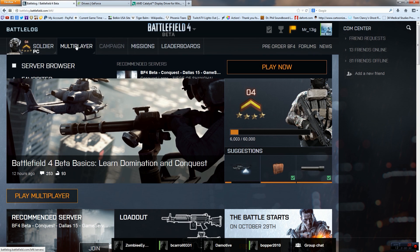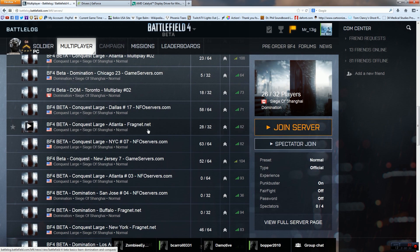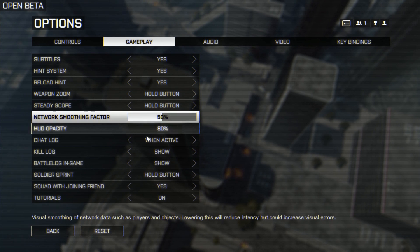Secondly, you're gonna want to go to your game and open it up. When you get into your game, open up your options and do a few minor tweaks. First things first, go to Gameplay and turn off the Network Smoothing Factor.